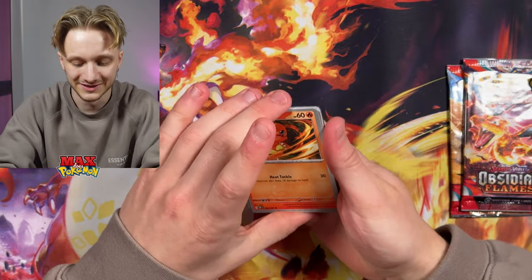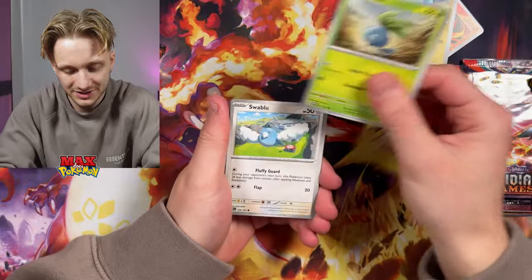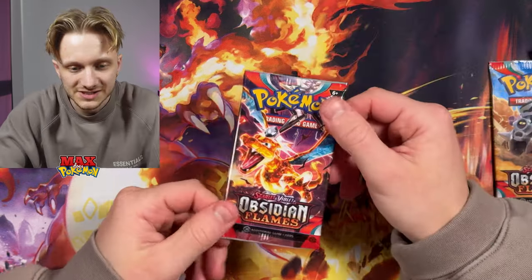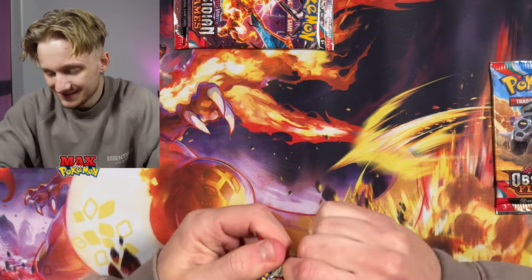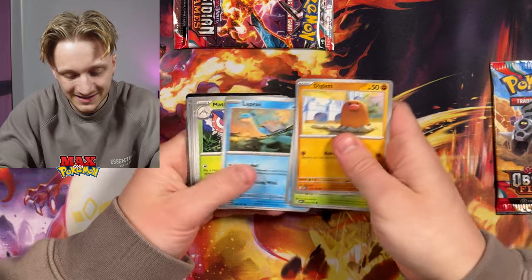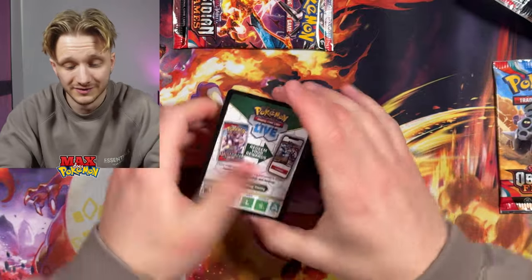Charmander on the front — it could be good for us. Let's hope there's a Charizard in the back, or at least just one Illustration Rare. That's all I'm asking for. We got Holo Palafin — back-to-back Palafins. I'm saving the Charizard pack till last. That one's got to have it in it. One of these packs has to have one Illustration Rare. I'm not even asking for the Charizard anymore — I just want one Illustration Rare.